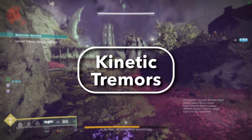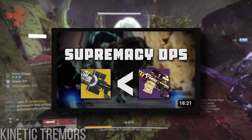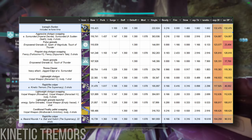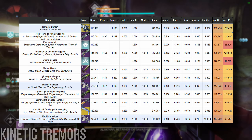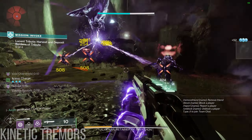Kinetic Tremors. A lot of people have been asking me about the Supremacy with Kinetic Tremors, asking if it's better than Bait and Switch. I've even seen some videos claiming that this sniper is better than Izanagi's Burden. While I have no idea how or why someone would arrive at the conclusion that this sniper is higher DPS than Izanagi's Burden, even given the most generous interpretation of their testing, it's actually pretty good and definitely establishes its niche as a solid ranged option for Tractor and/or Gjallarhorn users.